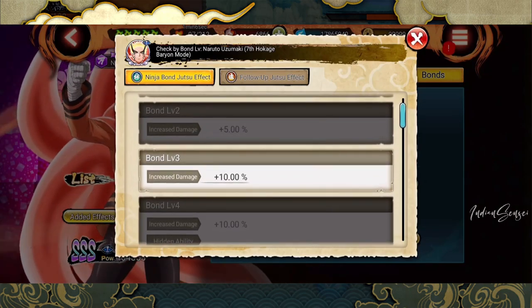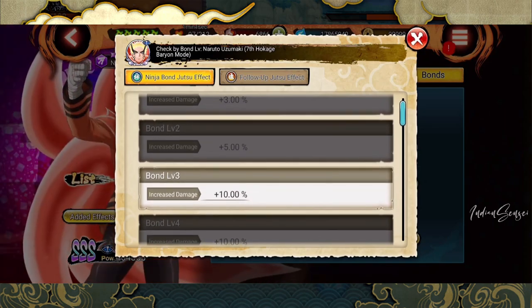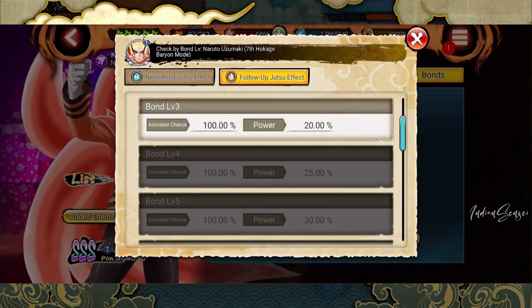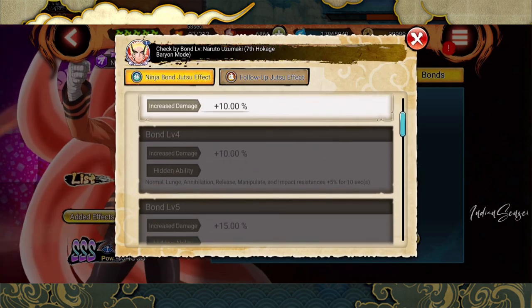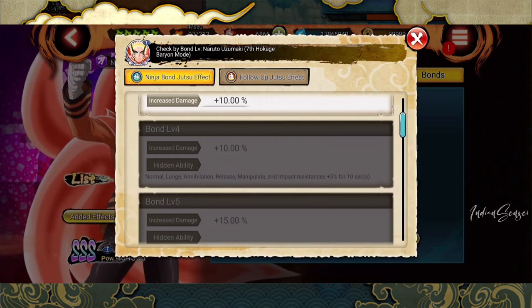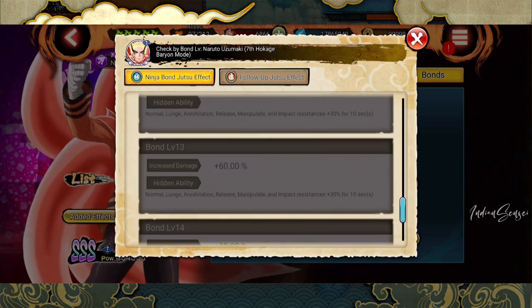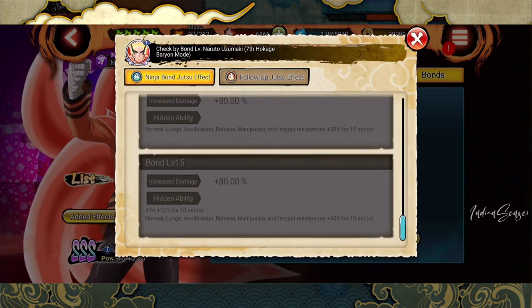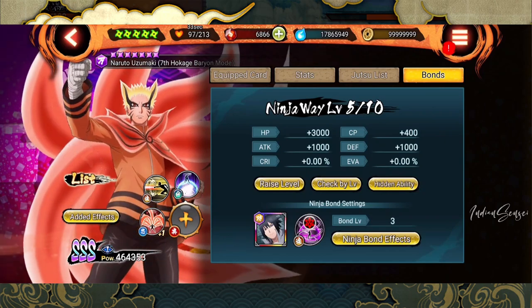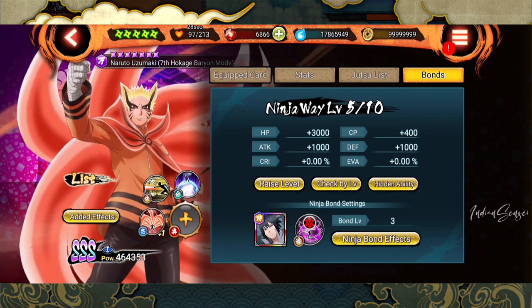Always make sure to have at least level three bond to see the follow-up jutsu in action, otherwise it might not always happen depending on 20% or 50%. At bond level three you get 10% increased damage and 100% activation chance plus 20 extra power. At level four, there's a hidden ability: normal learn generation releases — manipulate and impact races plus 5% for 10 seconds. This hidden ability increases with every bond level, and bond level can go up to level 15.